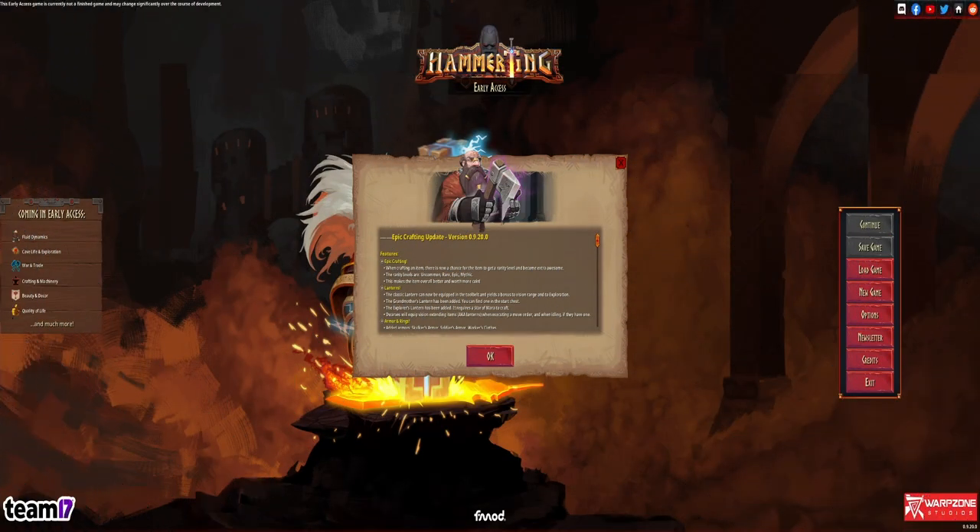Well hello, Shelly Rocks here. We're looking at a game today called Hammerting. This has been in early access since October. It's by a developer called Warp Zone Studios. The thing is it's coming out of early access soon, so it's preparing for the launch — get prepared for 1.0. Now this is one of the newest updates. This is the epic crafting update and in this we can now apparently craft rings, armor, lanterns and valuable epic level items.